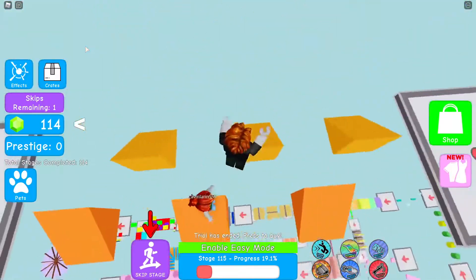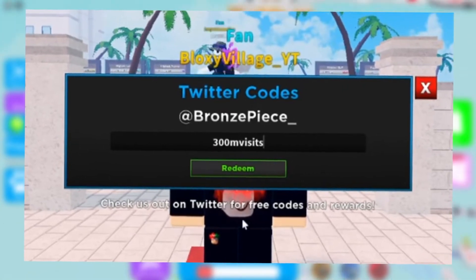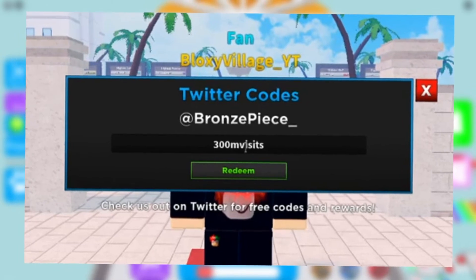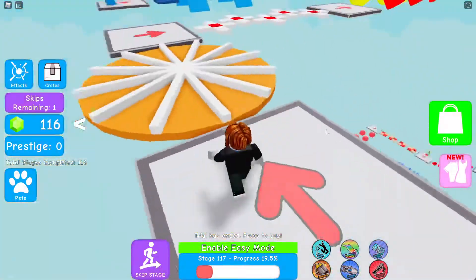The next code I have for you guys is going to add a huge amount of gold. Type in 300Mvisits — no capitals, no spaces, just like that — and press enter to get 10,000 gold just like that. Now think about what you can do with all that gold. Upgrade your game to the next level with new heroes and powerful towers.